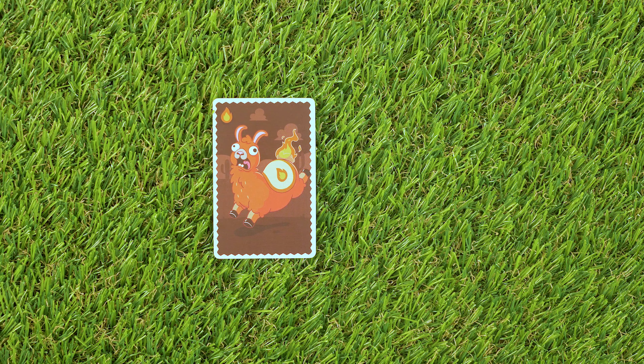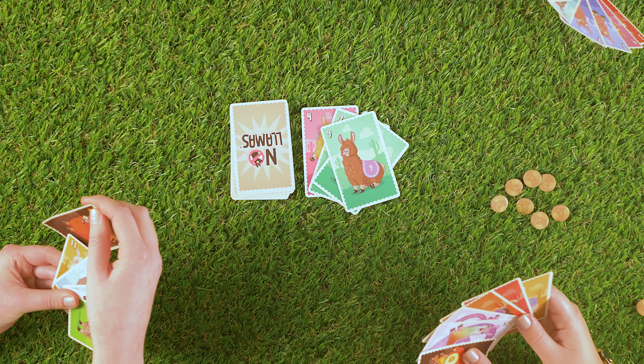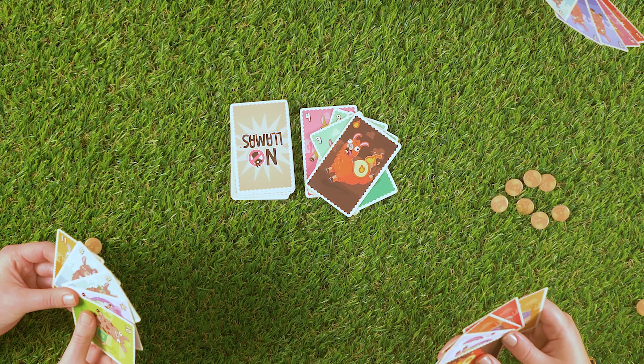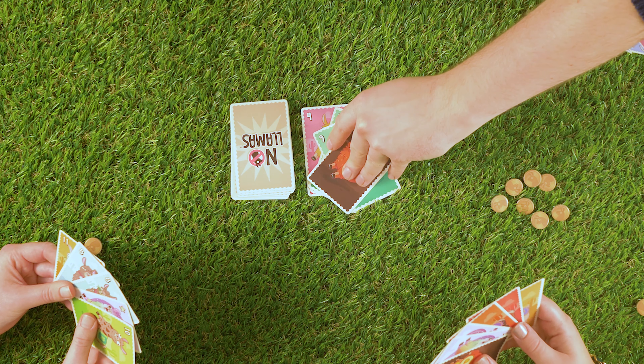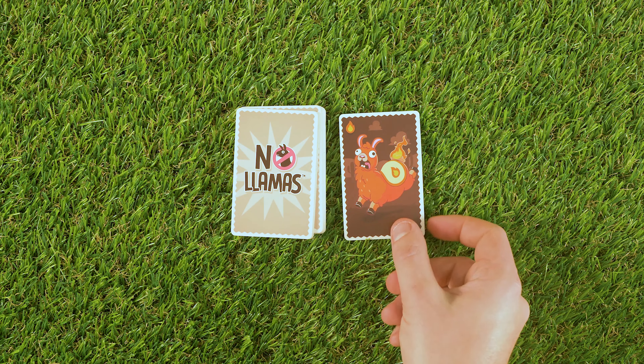The Flaming Llama: this card will burn the top card on the discard pile. When played, take both the Flaming Llama card and the burnt card and remove them from the round. Your turn is now over. If this is the start card, discard it and draw a new card.